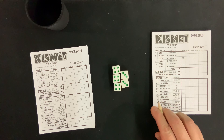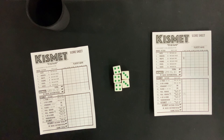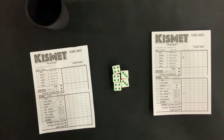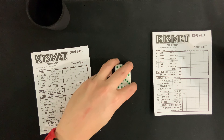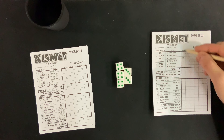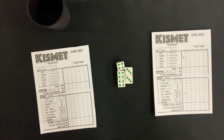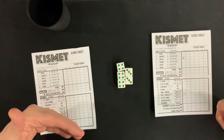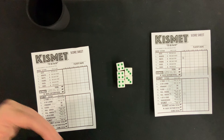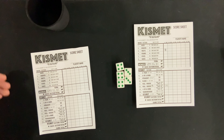So this player would probably try for a straight, holding the three, four, five and rolling the two other dice. Now their situation has drastically changed because they have three, four, five, three, four. That's two pair same color. However, with one more roll, let's see if we can get another three or four. And we did, which means we've completed the full house or full house same color. So we'll take the full house same color because it's obviously more difficult. And if you happen to get another full house same color later, you can just use it as a regular full house. Once you put a number on your score sheet, that category is no longer open to you.